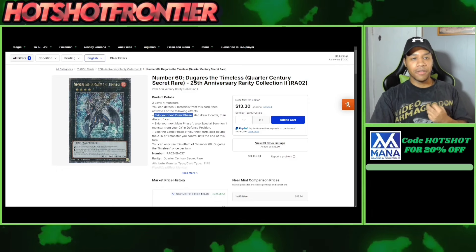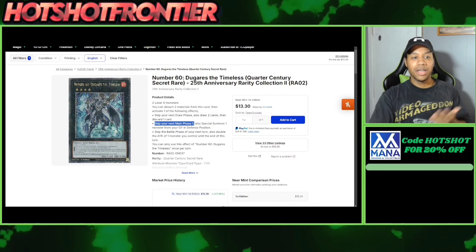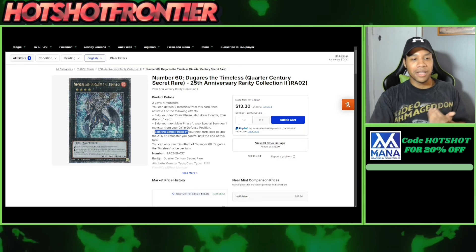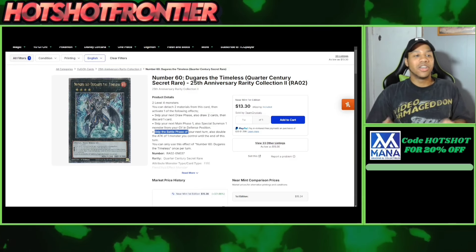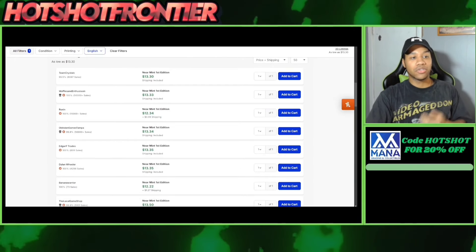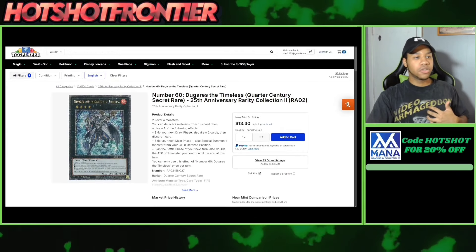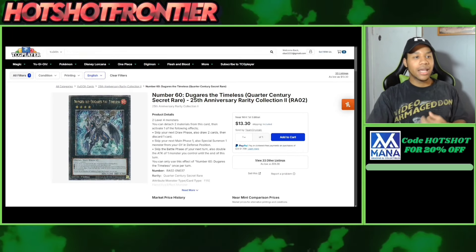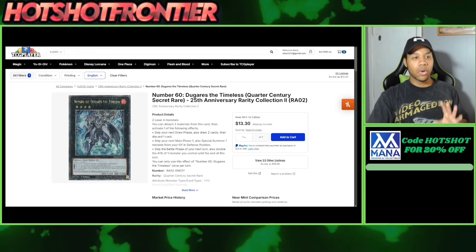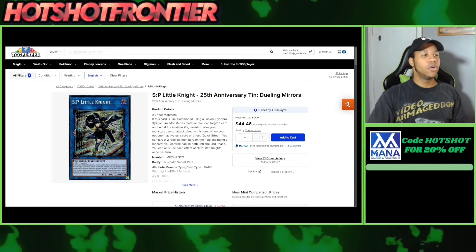A lot of the effects of this card are insane, and the downsides don't really matter — skip your next draw phase? You're drawing two cards anyway. Skip your next main phase one? There might not be a next main phase. Same with the battle phase — you're going to OTK your opponent this turn. For $13–14, this card could easily be a $25–30 card long term. I'd grab a copy now. A lot of cards from Rarity Collection 1 and 2 are very underlooked.